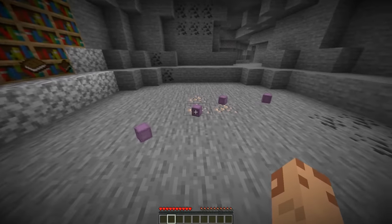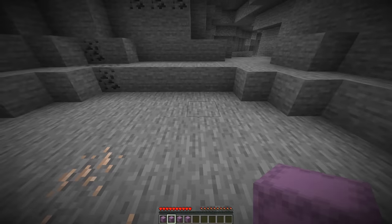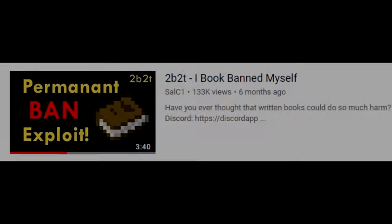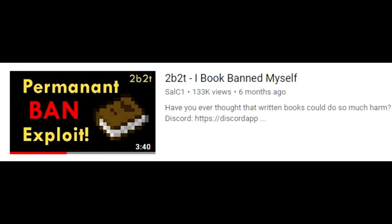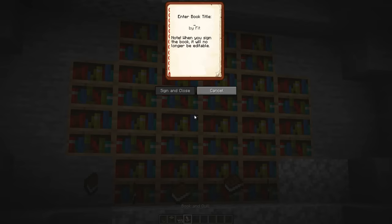If you throw shulkers filled with books at players' feet and they pick them up, it can effectively ban someone from 2b2t. The gist of it is that if you fill a book to the max with characters and store copies of that book in shulkers, anyone who picks them up will be sending too many packets to the server and it will automatically kick them.